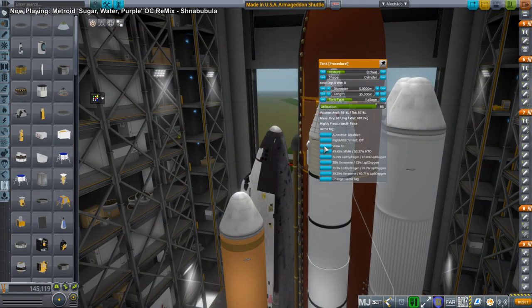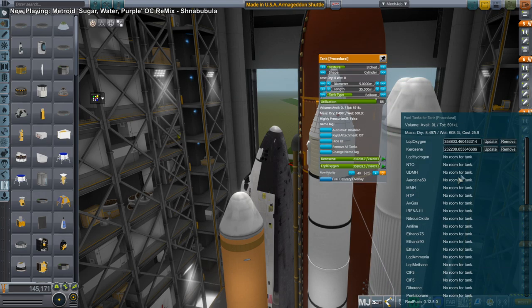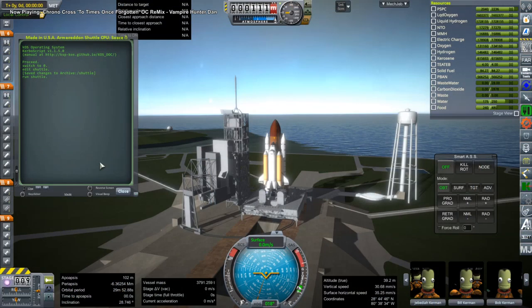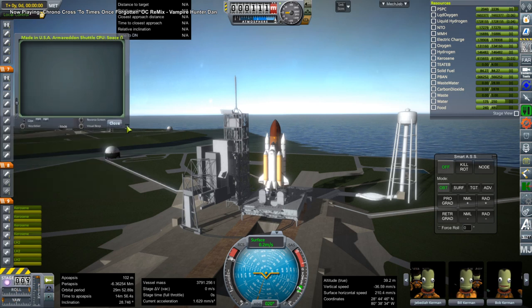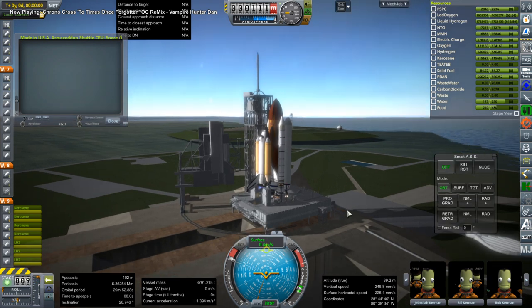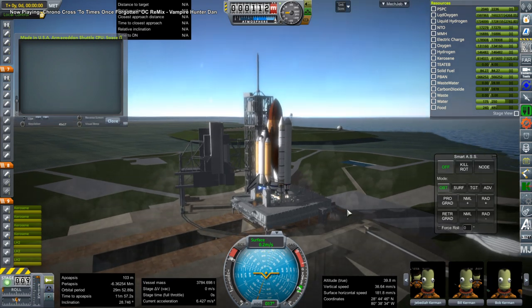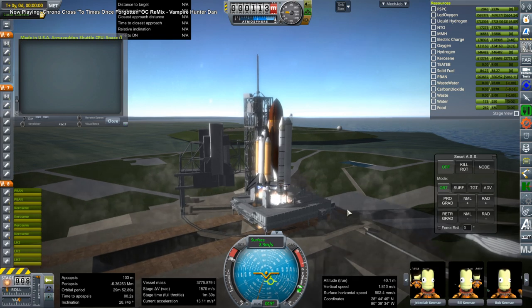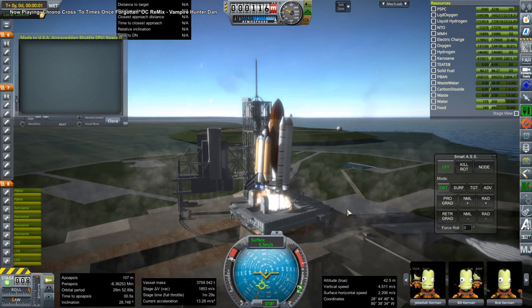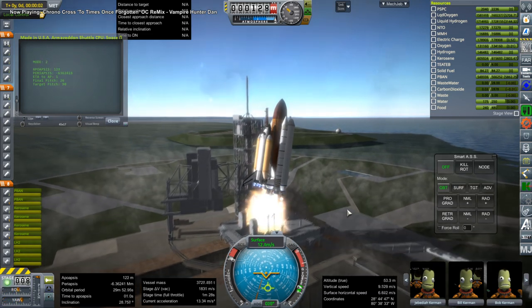So I changed everything to balloon tanks — we had been using default tanks, now we're going to balloon tanks to see whether that gives us enough. I tilted the E1 engines just a little bit, though that might not be enough. It might be better to keep the F1 engines on, but then they're heavy. It's getting iffy on liftoff too — definitely not the most efficient liftoff ever.